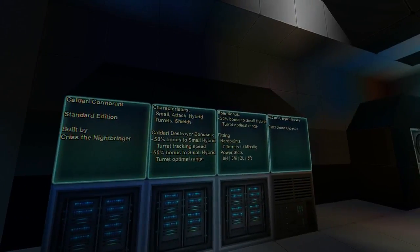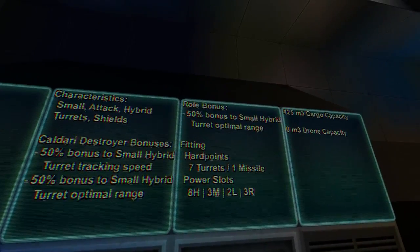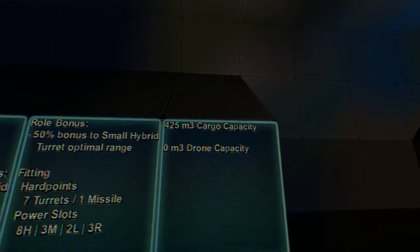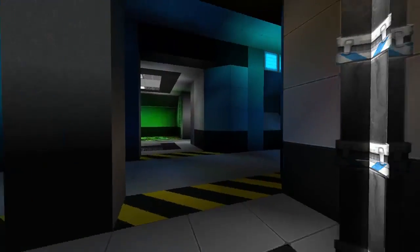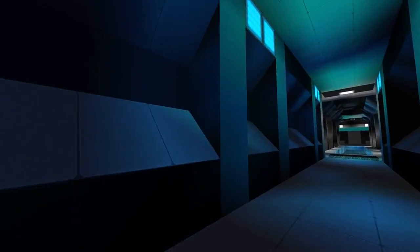Here's all the information for the ship — it's got a 50% bonus to optimal range and tracking speed, seven turrets, one missile launcher. There's no drone capacity, but it has approximately 425 cubic meters of cargo space, which is how many blocks you can place in the hazard-striped area of the cargo bay.